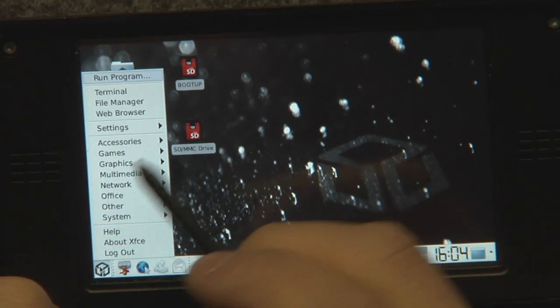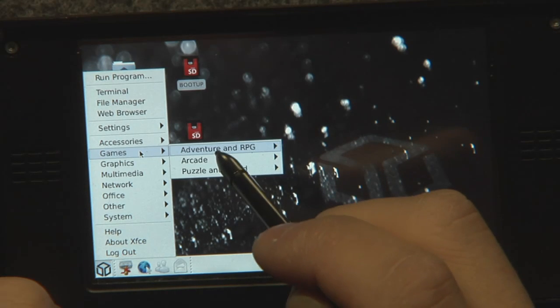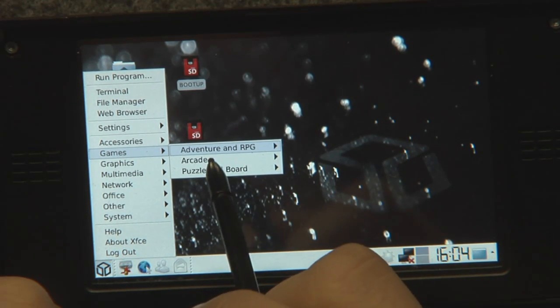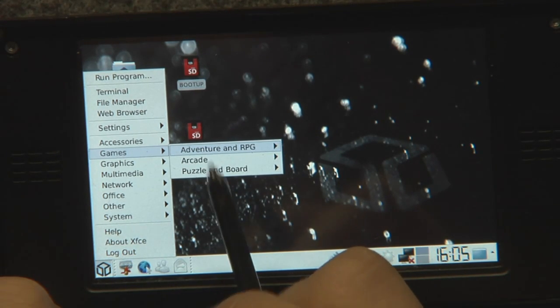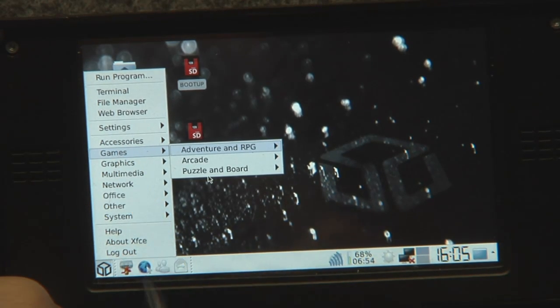The start menu has changed a bit. As this is mainly a gaming console, we've got subcategories for games. Those are not all subcategories — the rest of the categories will actually show up as soon as there's a game installed with that category. Same for the emulator section.